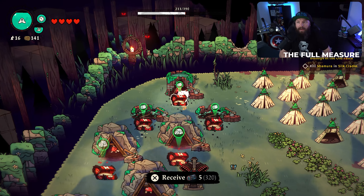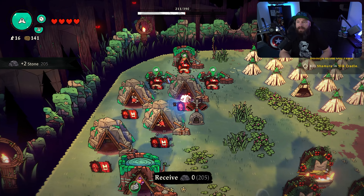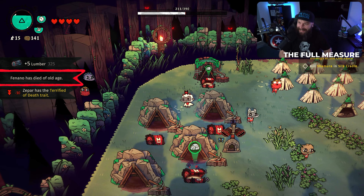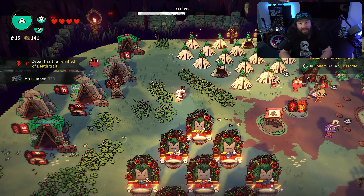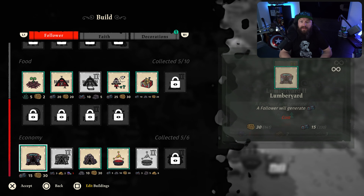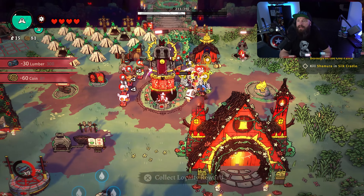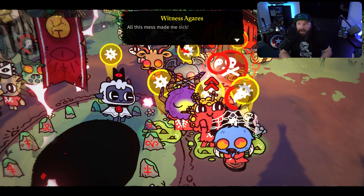Once they hit that limit they will collapse and you'll have to rebuild them. As you can see in the footage, over time it'll just build up resources, and as soon as it collapses you'll notice one of my guys just going down — then it disappears and you can rebuild it. Simply go in, build yourself two new ones. You'll see two of mine collapse and I'll put two down. Only one of your minions can work in each structure at a time.